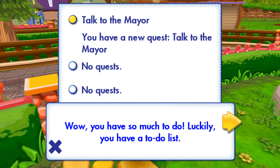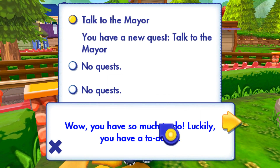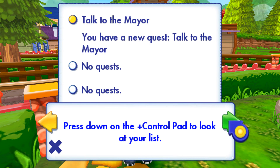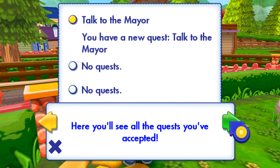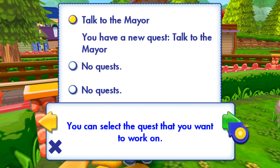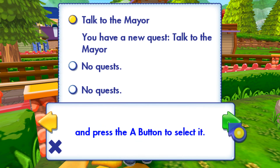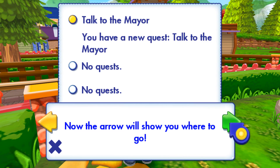Wow, you have so much to do. Luckily, you have a to-do list. Press down on the plus control pad to look at your list. Here you'll see all the quests you've accepted. You can select the quest that you want to work on. Just point to a quest using the Wii remote and press the A button to select it. Now the arrow will show you where to go.